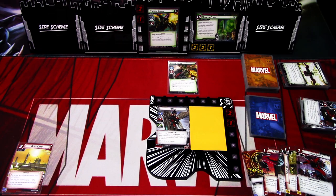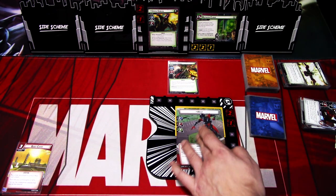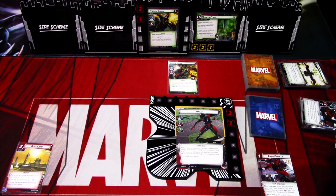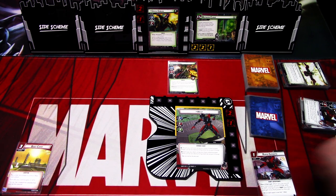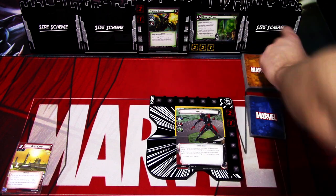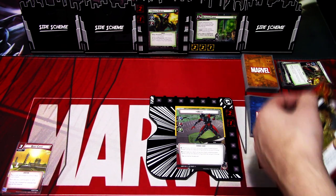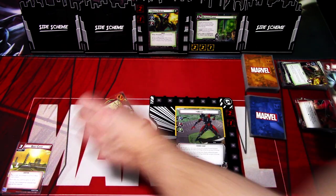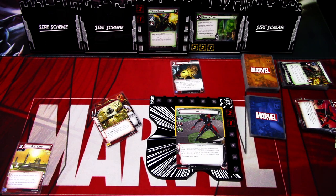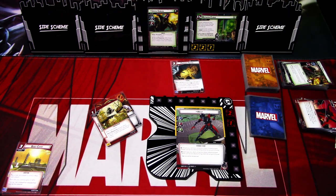To defeat Green Goblin we need to first kill off the Troll. I'm changing to giant form, then playing Surprise Attack with Rapid Growth — we deal three damage to the Goblin Troll, defeating it. Then I'll use Genius and Line Weight to play Pinpoint Strike, and we deal seven damage to Green Goblin — defeating Green Goblin!